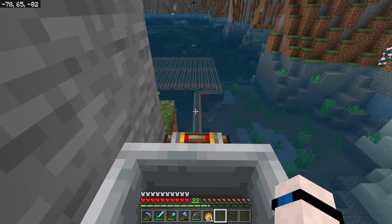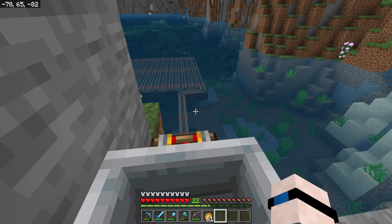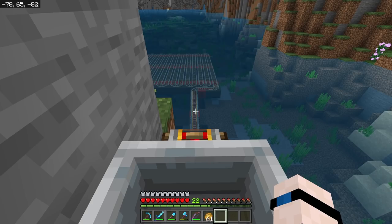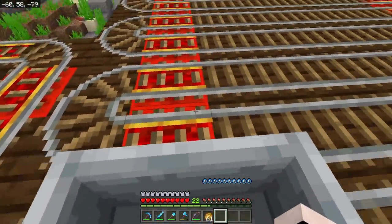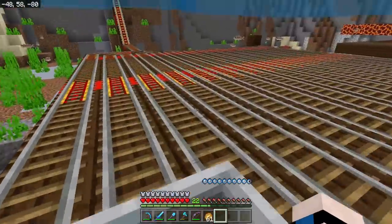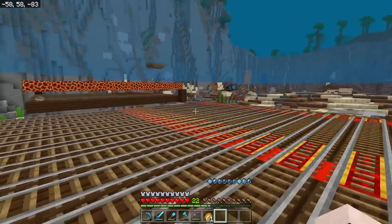We're sitting at the top of this little hill ready to go down underwater. Mine carts have been able to travel underneath water for quite a while now - it used to be a Bedrock Edition exclusive, and now Java Edition can do it as well. Here we go, down the hill - and you can see the mine cart still rolls, all the way around the track, back and forth.